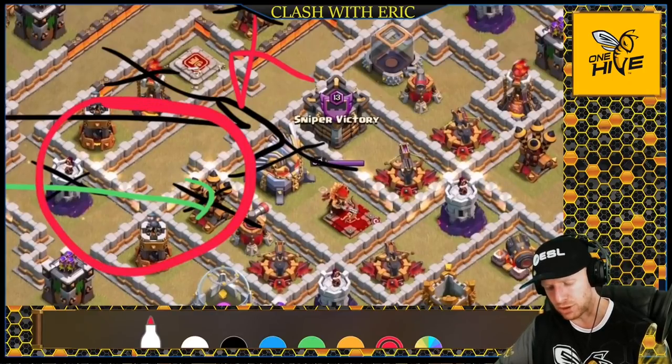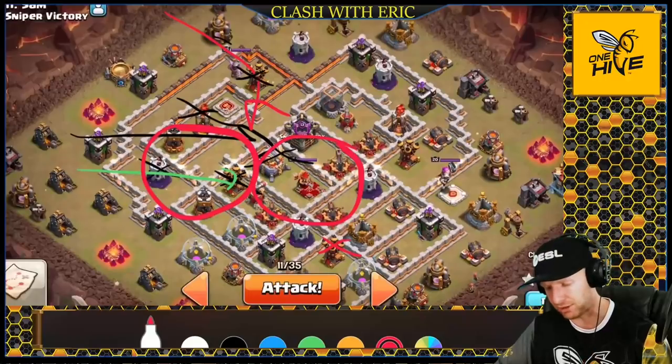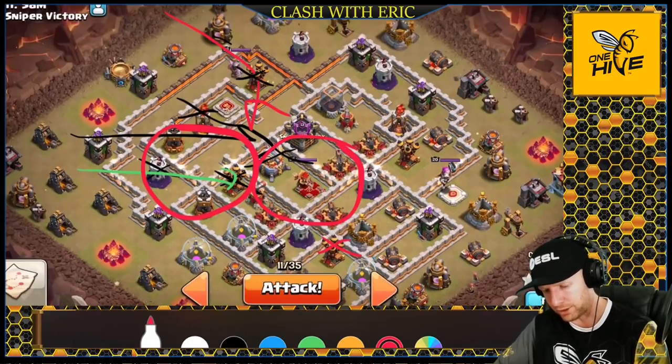I need a rage on the approach to the air defense to speed those dragons along as soon as the hound is taking damage. Once we're into the core there's a lot of x-bows, an air defense, the queen, and a lot of damage — I need these dragons moving quickly, so I'm bringing two rages because of that. If the damage in the core were a bit thinner, I'd skip the second rage and bring more freezes for the bats. There's a hound in the cc, and I need to make sure my funneling troops don't accidentally pull it.